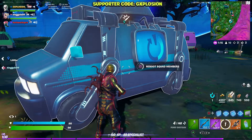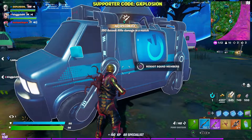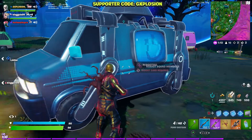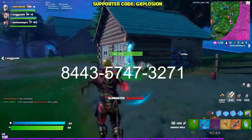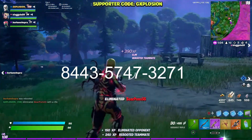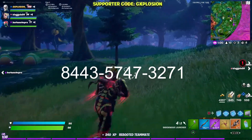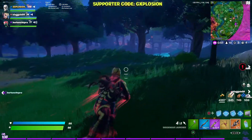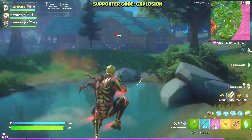I will first show you a little bit of the map — how it looks — and then I'll be dropping the code on your screen. The code is right now on your screen, so just go ahead and put it into your creative mode and you guys will have the new Squid Game map in Fortnite. Here's a quick look at the map — take a look at how it looks and I'll be back.